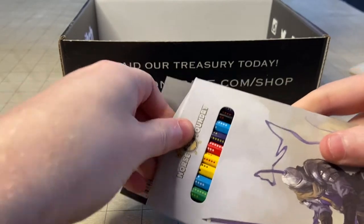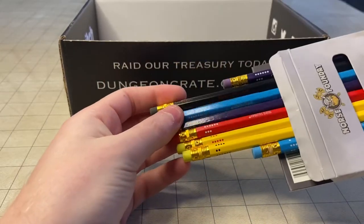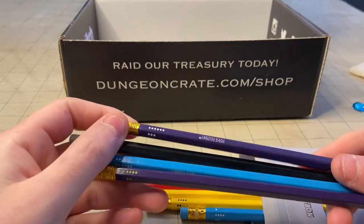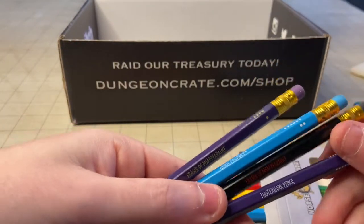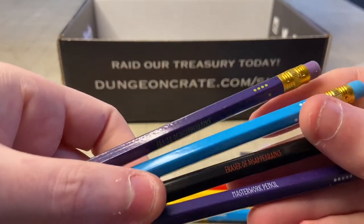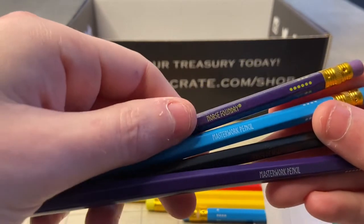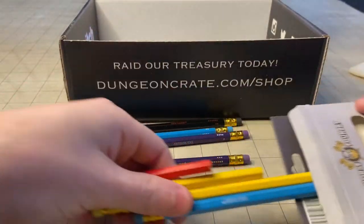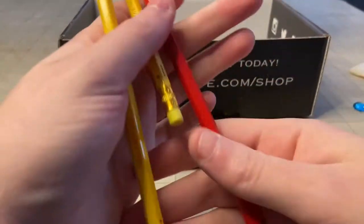Next thing — looks like a package of pencils. Colored pencils? No, they're just regular pencils, but it looks like these have dice pips on them. They actually all have magic item names on the pencil — these are from Norse Foundry. Looks like we got Erasers of Disappearance and Masterwork Pencils. This one is a Vorpal Pencil Plus Three — that's pretty cool.